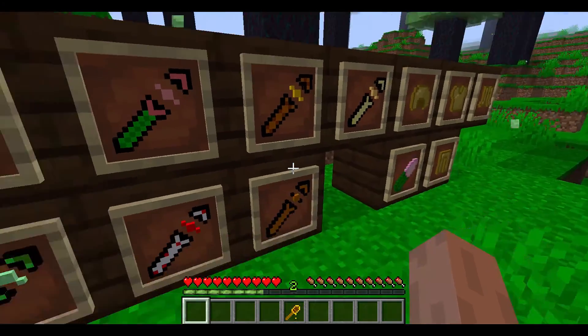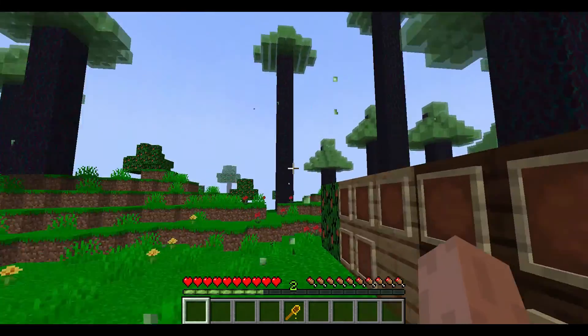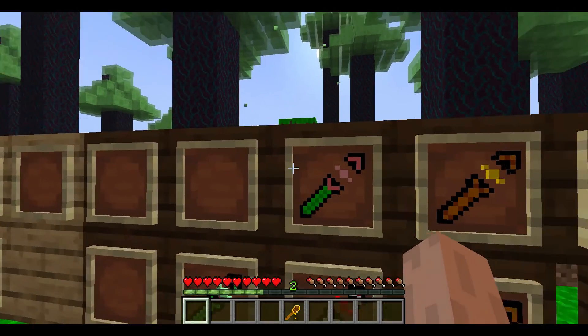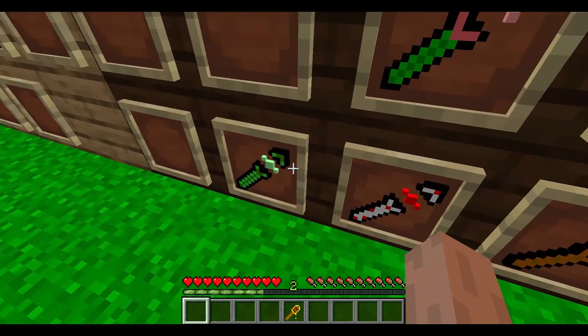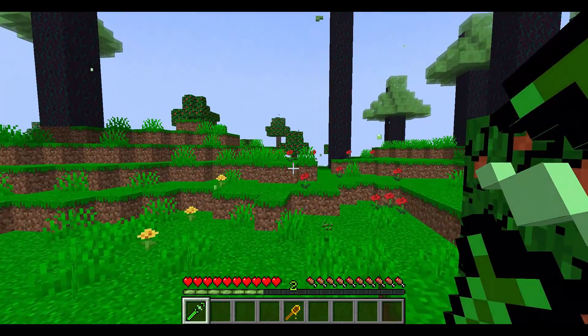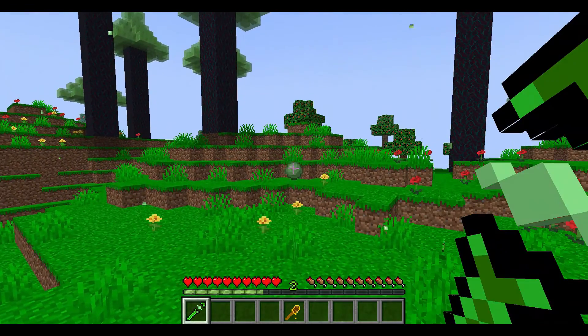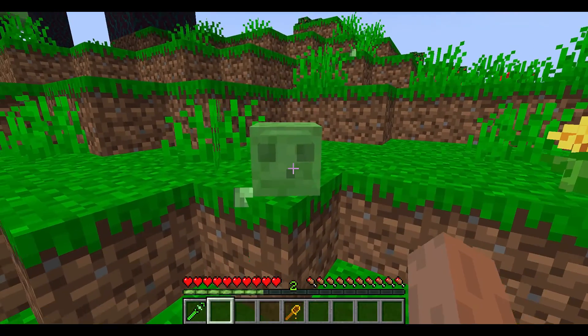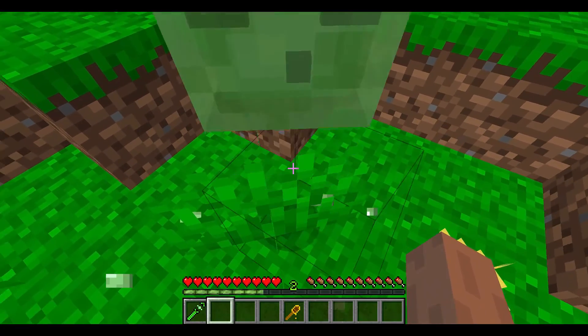Next is the wand category. All of these wands summon the slime variants. Starting with the slime summoner — this summons a regular vanilla Minecraft slime. You get a little slime, though it can be any size, so just be aware of that.